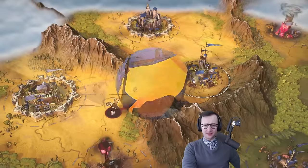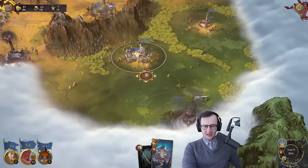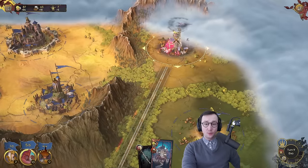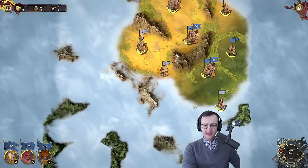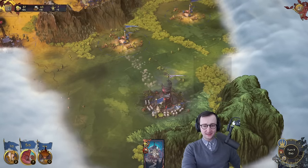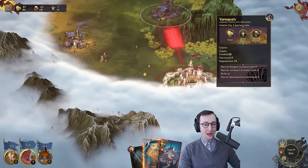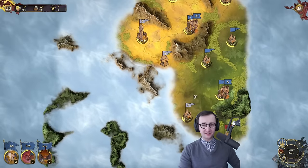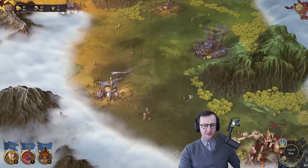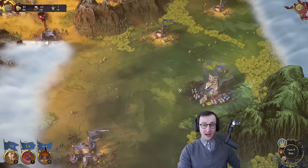Now I can take this fella down here and claim that location. I don't see any hostile armies interestingly enough — this one was just empty and I just took it over. And look at who I found: Eisenburg, the capital city of our enemy! We spawned up here, they spawned down there. I don't know where their army is, but we've found them and we have a pretty good blocker of locations they have to take before they get to us.